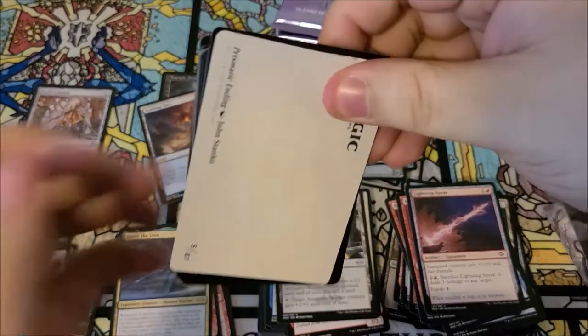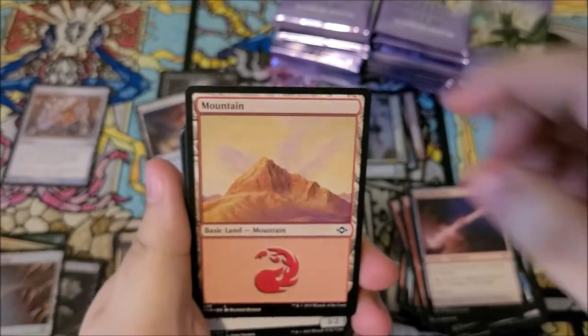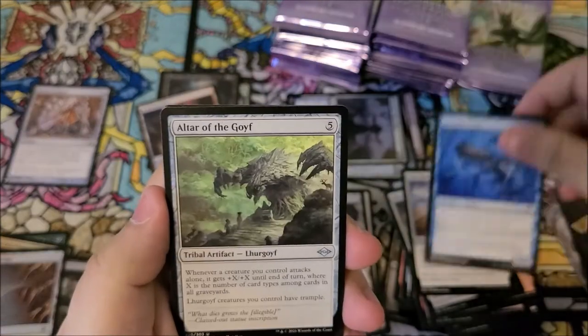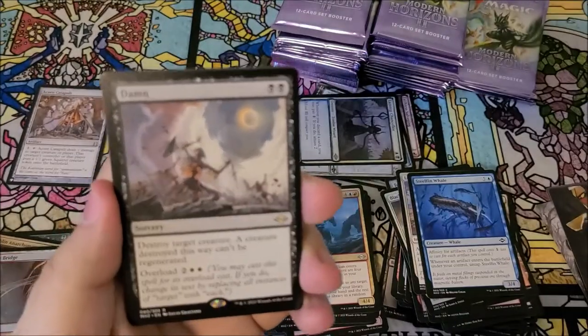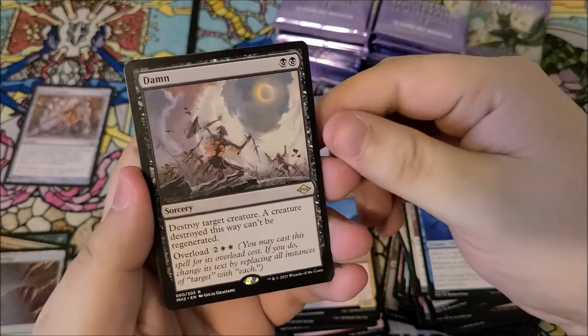Hopefully we can continue that magic for the rest of the box. Some very nice artwork as well. We got a mountain, tormods crypt, keeper skill of bladesmith, lens flare, a whale, altar of the goyfe, prophetic titan. We got damn — I love the artwork on this card, it's so good, and the card's really good too.